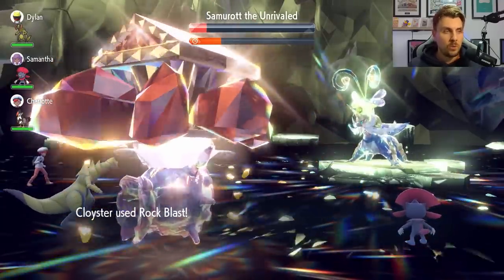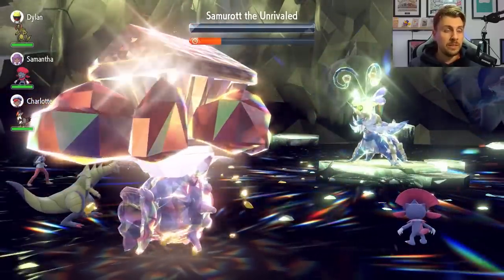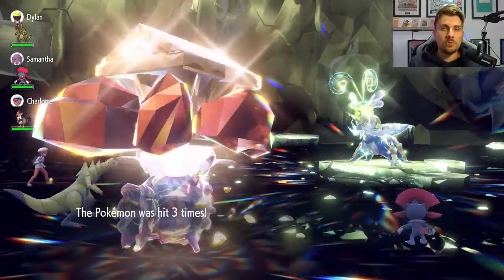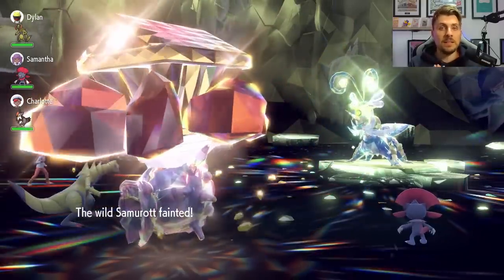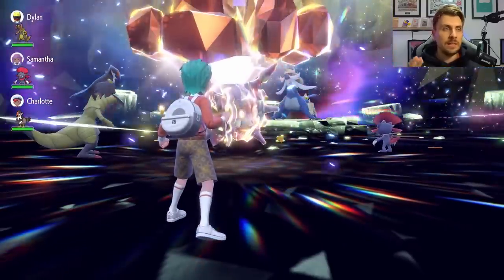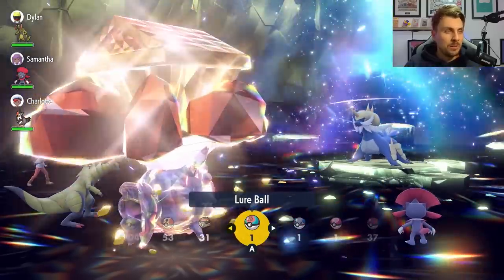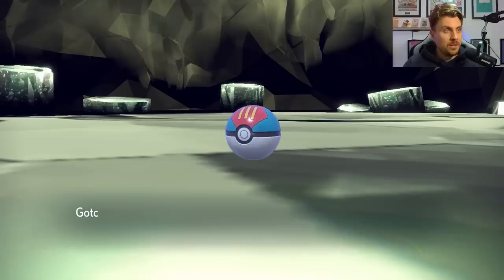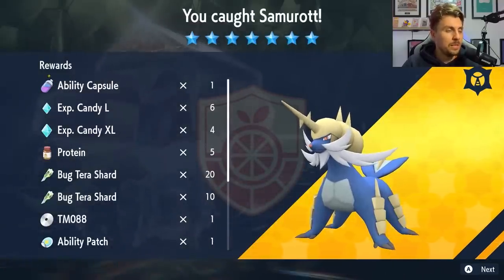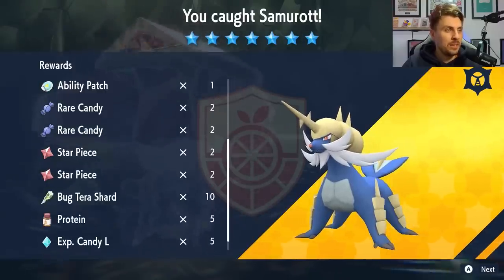Cloyster is the most consistent, most optimal choice going into this raid. Loaded Dice is a really crucial item to have — it ensures you're getting the maximum hits per turn with Rock Blast, otherwise you might get unlucky and only hit twice. You need to get rid of the shield before taking down Samurai. There it goes down — great. We're going to catch ours in a Lure Ball. Samurai is caught, so we now have it in our game. You can see the rewards: ability patch, XL and large candies, Bug Tera Shards, TM88, ability patch, and loads of other high-cost items.